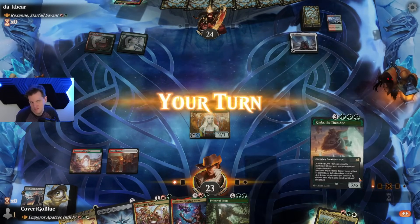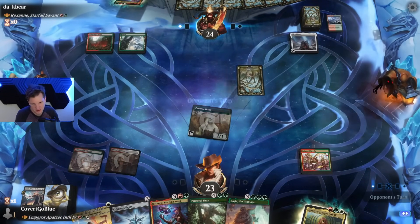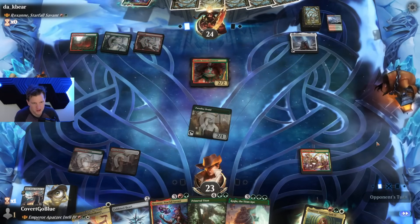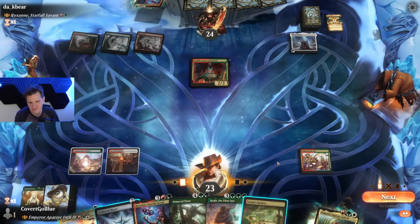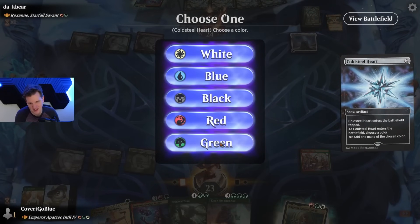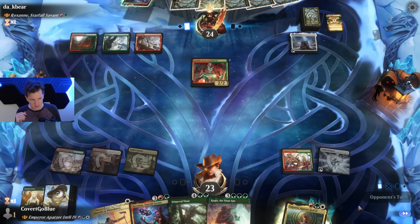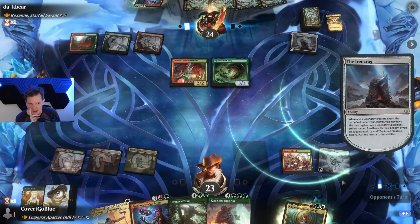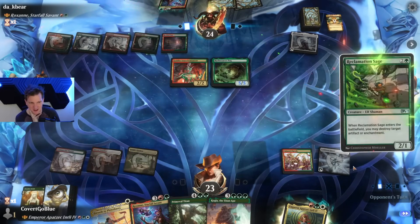What do I gotta do to draw a land? Apparently I have to do more — let's drop the Revels. Do not kill my Paradise Druid. Well, there we go — magic is fun. Here I got a rock, I'm sure they've got a rock too. Triple green for Kogla. Yeah, that's probably GG. I guess I can Swords it — the land advantage is so much now.